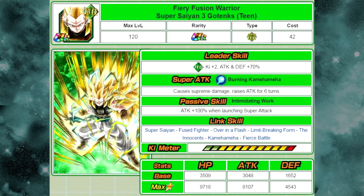His super attack is Burning Kamehameha — causes Supreme Damage and raises attack for 6 turns. His passive skill, Intimidating Work, gives Attack plus 100% when launching super attacks. His link skills are Super Saiyan, Fused Warrior, Over in a Flash, Limit Breaking Form, The Innocence, Kamehameha, and Fierce Battle. His max stats are HP of 9718, Attack of 8107, and Defense of 4543. His 12-ki multiplier is 130%.